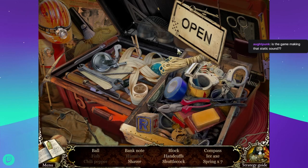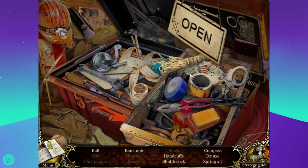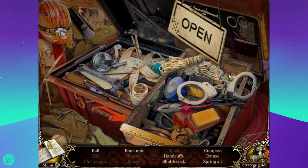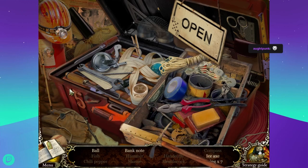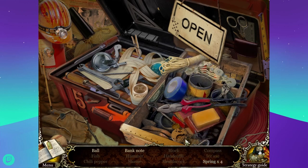The game is making a static sound. I think it's because the gondola shorted out. We need a banknote, a shaver, a block, handcuffs, and a shuttlecock - which I thought I saw. There it is. A birdie. An ice axe - oh, there it is. And seven springs. Does a slinky count? A slinky is more bouncy than springy, which I guess is kind of the same thing?